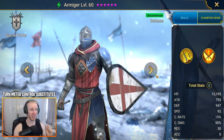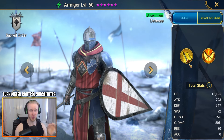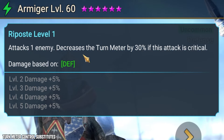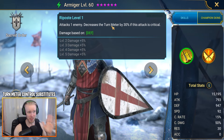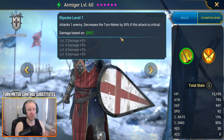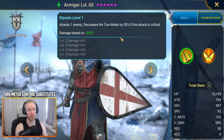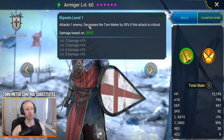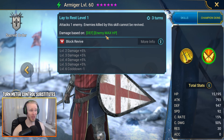Armager is an uncommon quality champ — very easy to get. All you have to do is build him with 100% crit, a decent amount of speed, and solid accuracy so he can land his turn meter decrease on his A1 — spammable: attack one enemy, decrease turn meter by 30% if this attack is a crit. As a general rule on accuracy: just take the stage number and multiply by 10 — so Spider stage 16 requires about 160 accuracy to roughly guarantee your debuffs like turn meter control are landing.